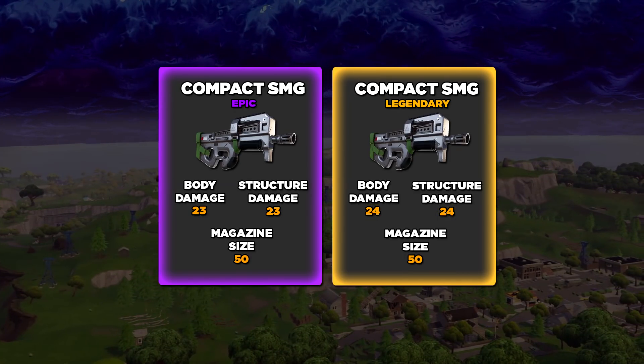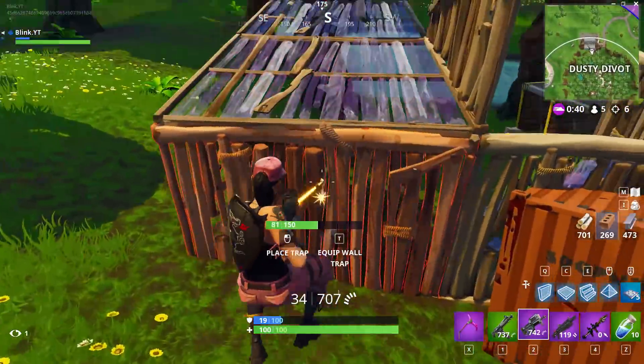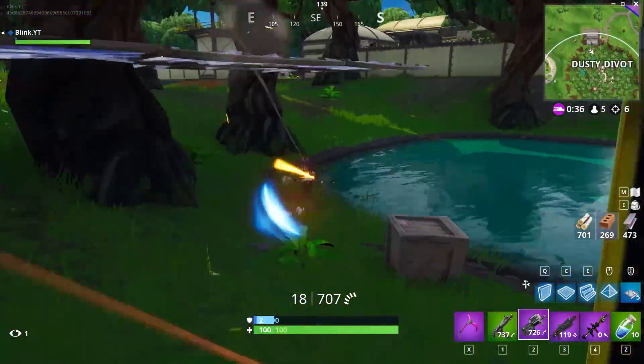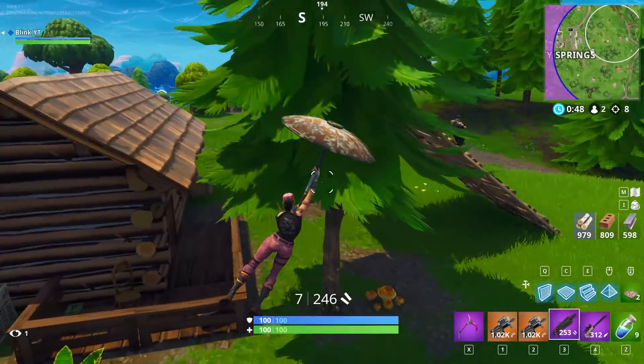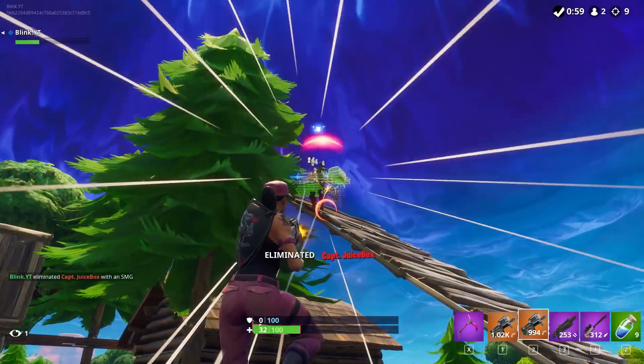There aren't any fire rate stats out yet but it seems faster than the other SMG. Using the P90 will work well with the pump or heavy shotgun combo, just as well as the other SMG — actually much better, just overall quicker. I also want to mention that you have to watch out when building off against players because they can shred your materials super quickly.